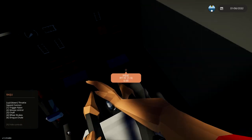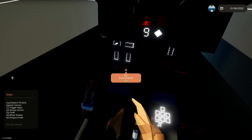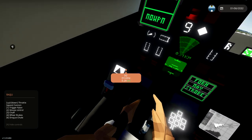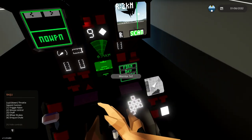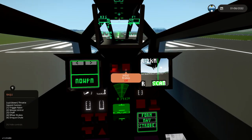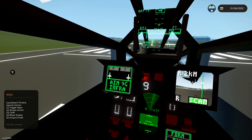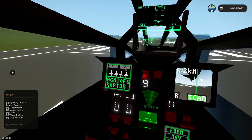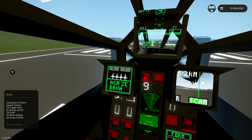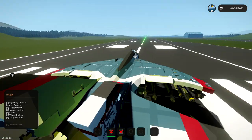We'll see what happens. Let's go ahead and turn these guys on down here. We'll turn on the ignition, the battery, and the instruments. There we go. Let's throttle up to full. I don't know where the parking brake is - oh, there we go, it was already on. Alright, we are ready to go. We've got our AIM missiles right there - two missiles on the sides, then four missiles, then four other missiles, and then rockets, and the Gatling gun.